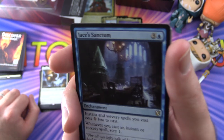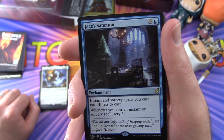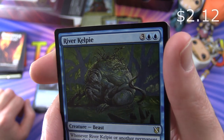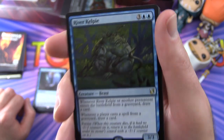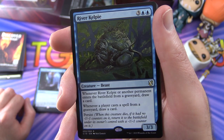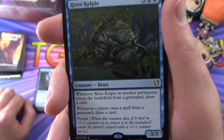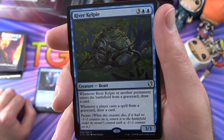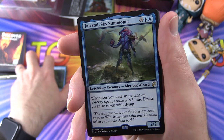Jace's Sanctum: instant and sorcery spells you cast cost one less, and whenever you cast an instant or sorcery spell, Scry one. River Kelpie is a Creature Beast, 3/3 for five. Whenever it or another permanent enters the battlefield from a graveyard, draw a card. Whenever a player casts a spell from a graveyard, draw a card. It has Persist: when it dies, if it had no -1/-1 counters on it, return it to the battlefield with a -1/-1 counter.